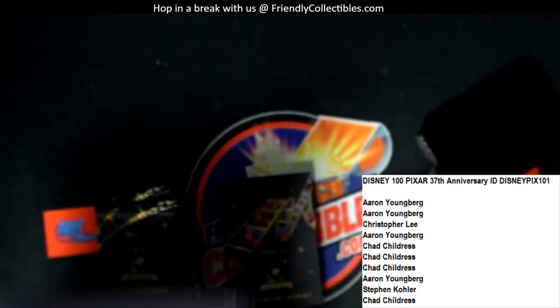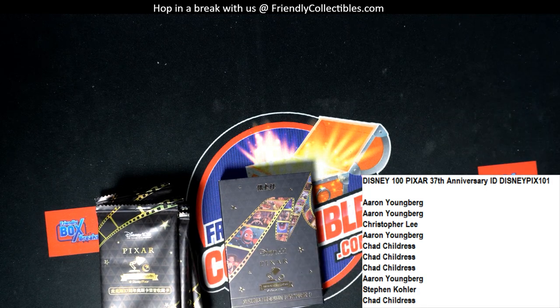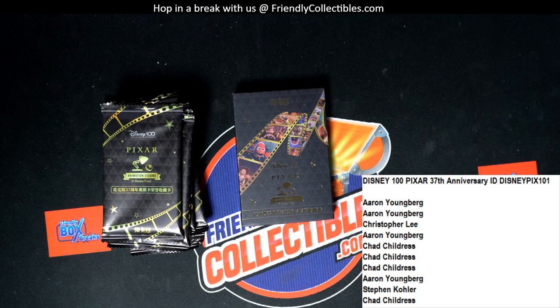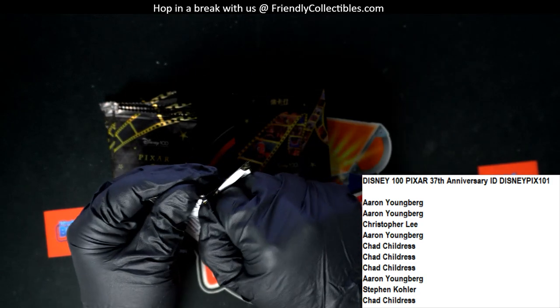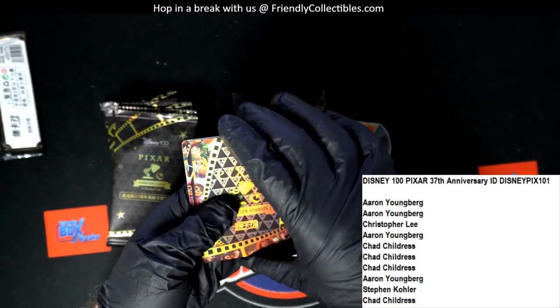We also have this little box that's got a slab card, so this is going to get randomed from everybody that bought in. What a cool box - check this out! It just comes out like a little drawer, that's really cool. Alright, first up is going to be Aaron W. Let me put some gloves on here. Each pack only has two cards, which I thought was crazy - I wish they would have a bunch of cards per pack. Let's see what we got in the first pack for Aaron W.